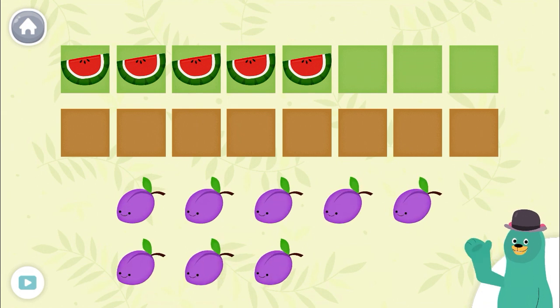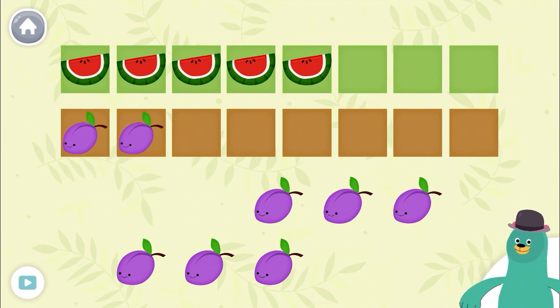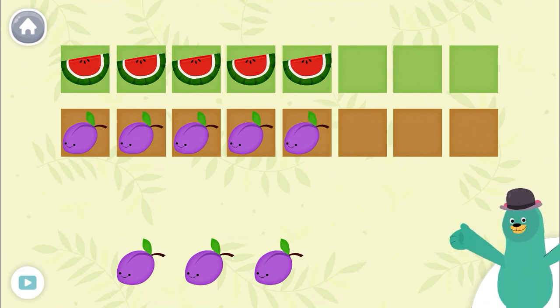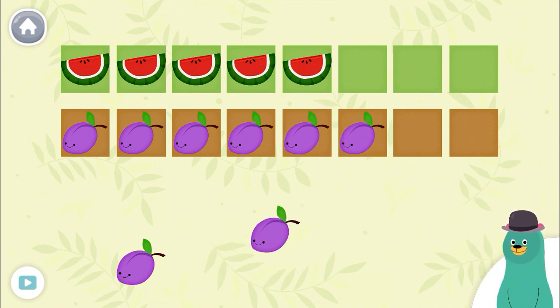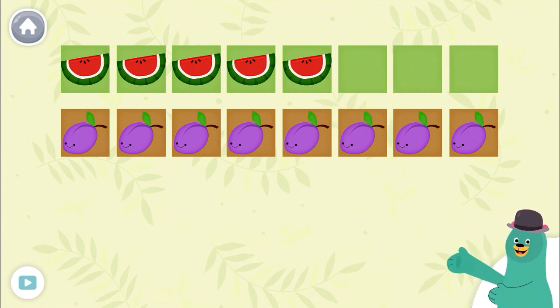Drag eight fruits to the bottom squares. One, two, three, four, five, six, seven, eight. You dragged eight fruits to the bottom squares.